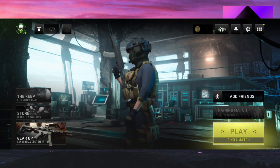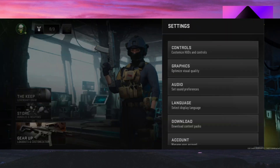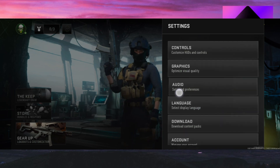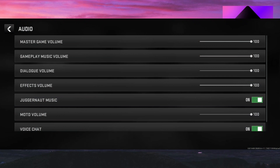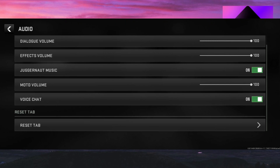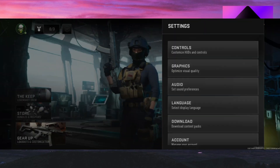To fix this problem, click on the gear icon, which will take you to the main menu. Go ahead and click on Audio, then Sound Preferences. Inside you have options like dialogue music and gameplay music audio. Scroll down and make sure the Voice Chat option is turned on — click the option to switch it to turned on.